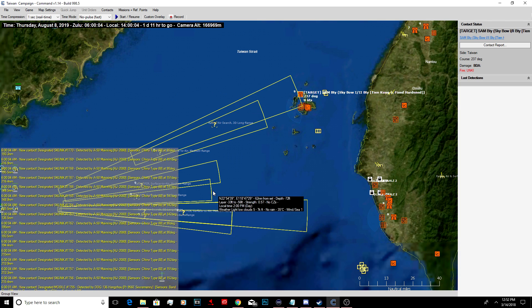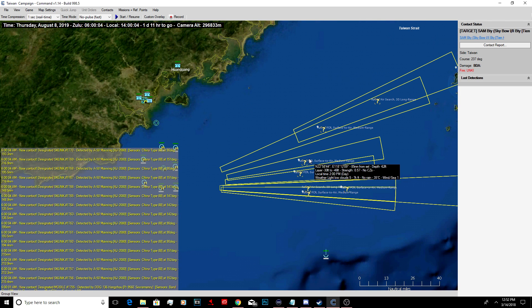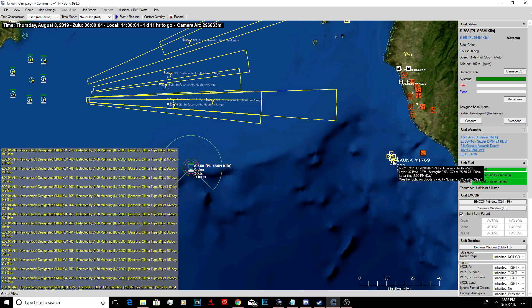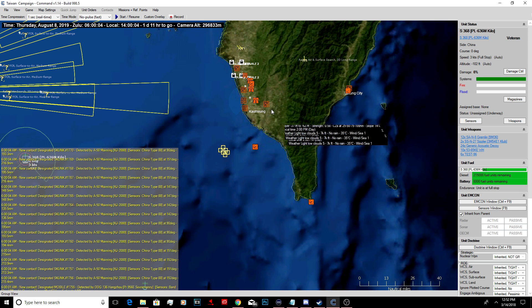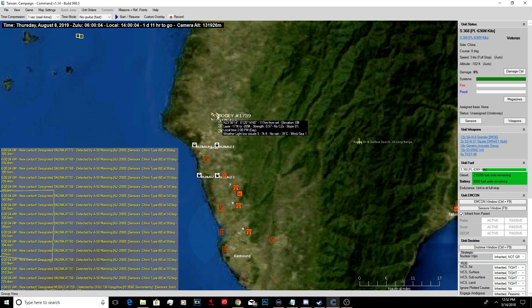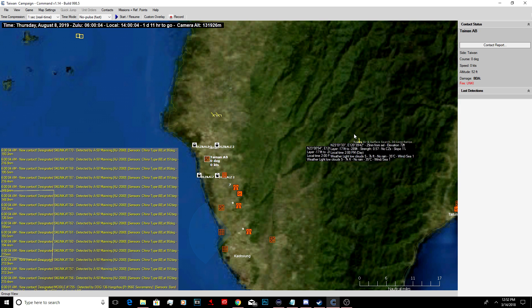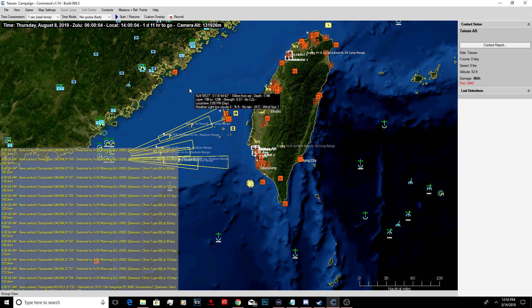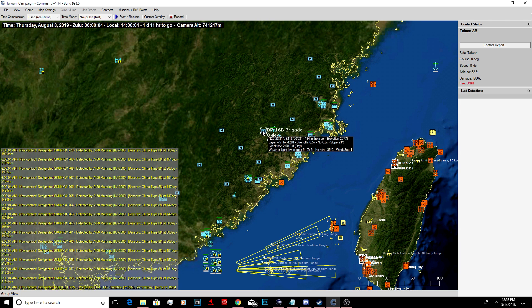These are two unknown ships. Unknown what these are. We have a Kilo Submarine. More ships. And these are aircraft bogeys. This is the landing zone. How are we going to start this off? We got a few missile batteries up here, cruise missiles.